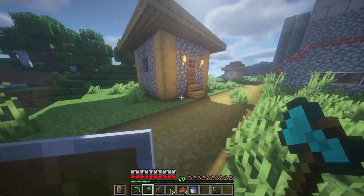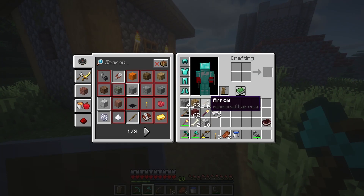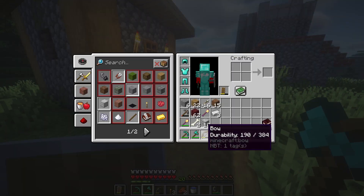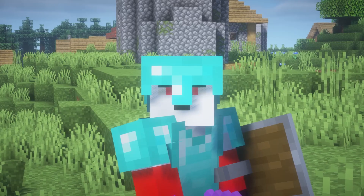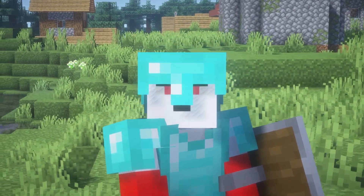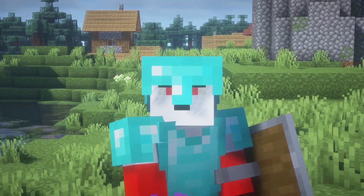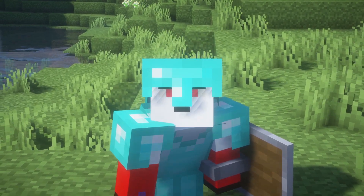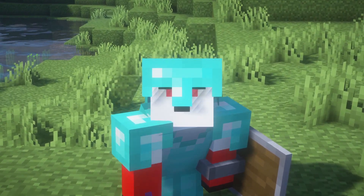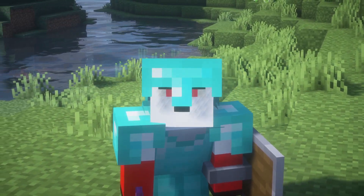The next task I need to do is get a bunch of arrows if we want to beat dragons, because I'll mainly be using a bow. Sticks are quite easy to get, so the only things we need to farm is flint and feathers. I'm going to dig a load of gravel, and then with the chickens we're going to make a chicken coop and multiply them.